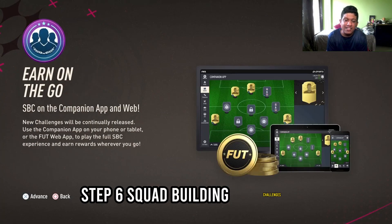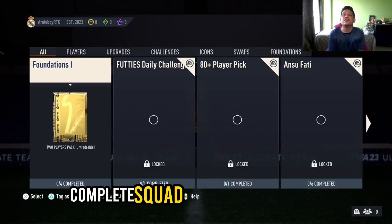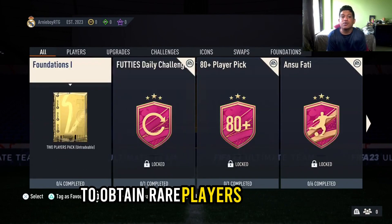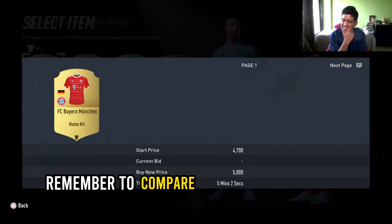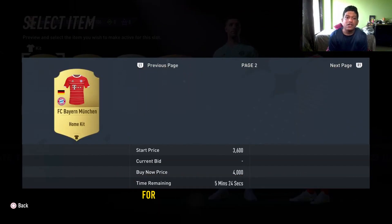Step 6: Squad Building Challenges. Complete squad building challenges to obtain rare players and packs. This will strengthen your squad without breaking the bank. Remember to compare prices to ensure the best value for your players.